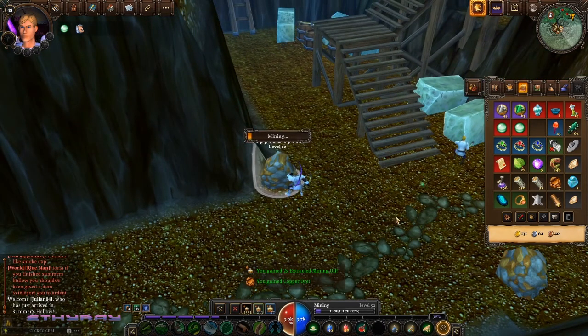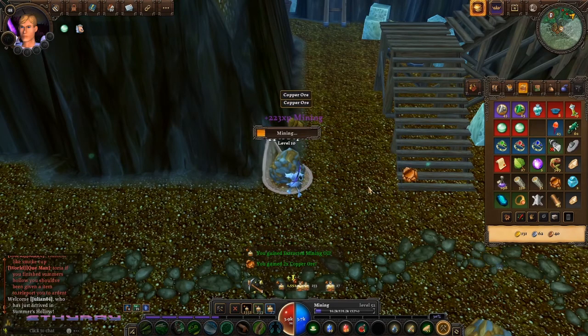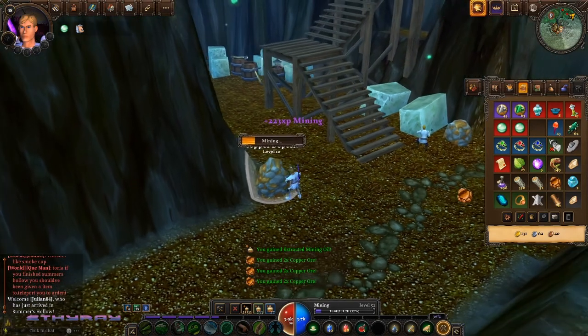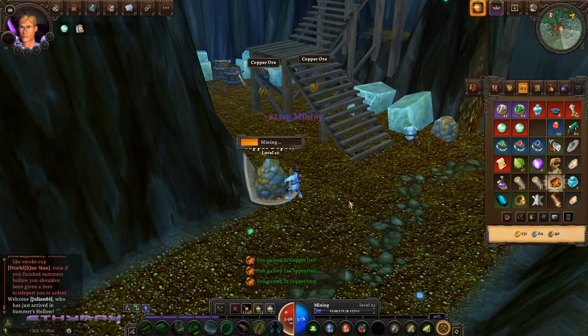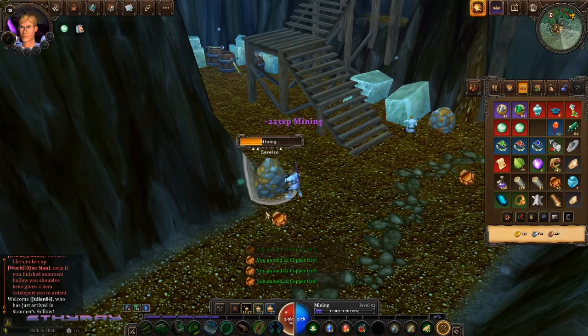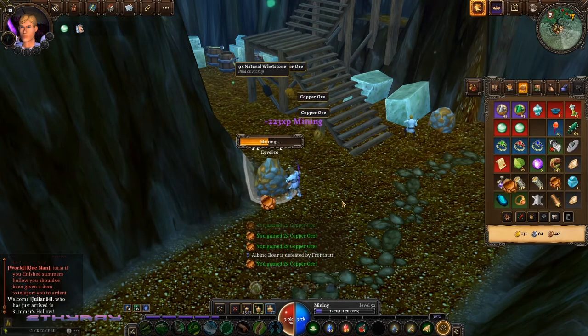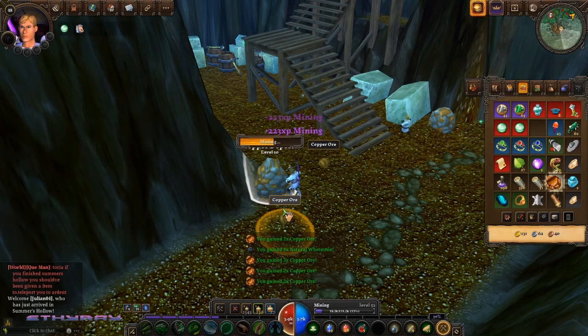Now I'll turn the mining oil on. You can see I'm mining slightly faster but not getting as much mining oil — the trade-off between speed and raw consumable drops. Then if we kick it up another notch and use an uncommon item, we get a slightly faster rate of return plus a chance at whetstones and gems.